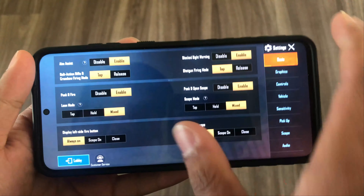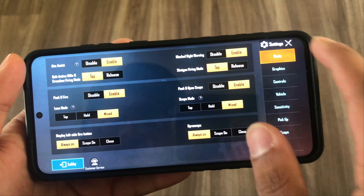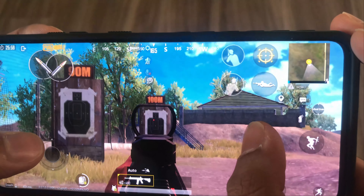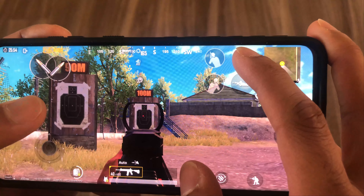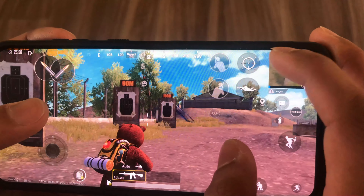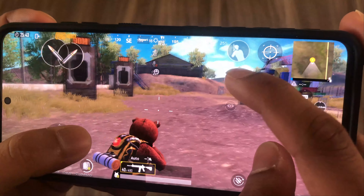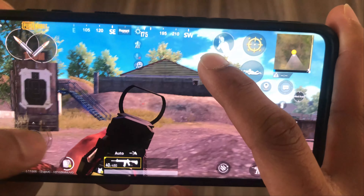These are the peak buttons. Remember, I told you to put the lean mode on mixed and scope mode on mixed as well. The benefit is: if you press, the scope opens and stays open. If you hold, the scope stays open, and as soon as you release it, you go out of scope. It's the same with lean mode.